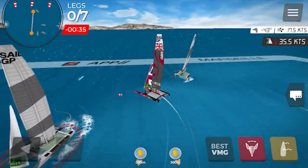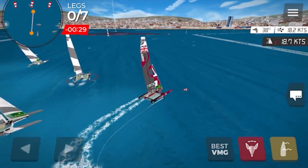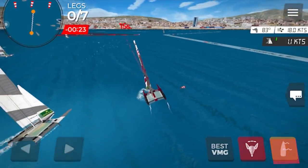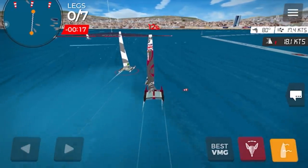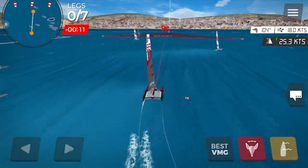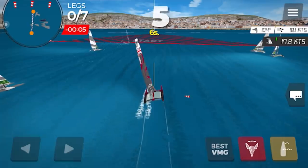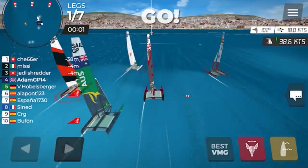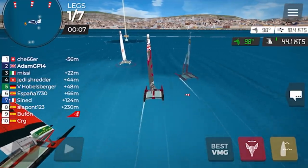We're in the pre-start now — 36 seconds to go. To slow down I press the yellow button, which lets the sails flap. Flappy sails slow us down, and letting the button go speeds us up again — but you've got to hold it down to keep them flapping. Coming up to the start, trying to reflect what it's like in real life. A mediocre start for me there, but not too bad.